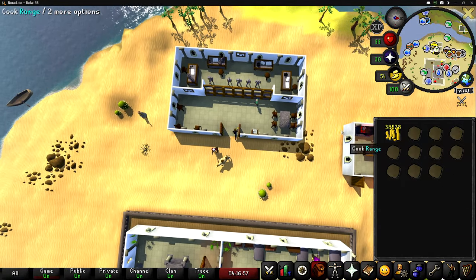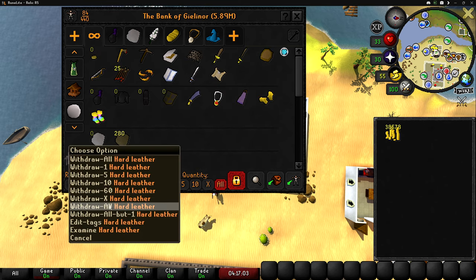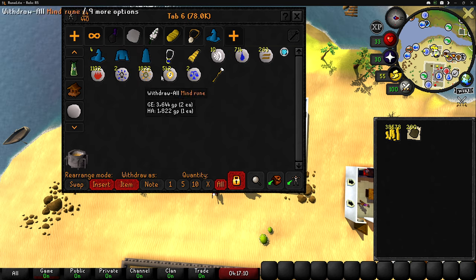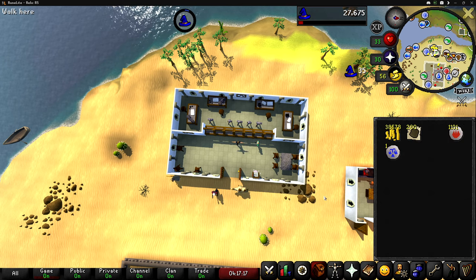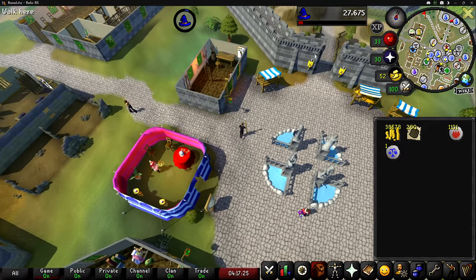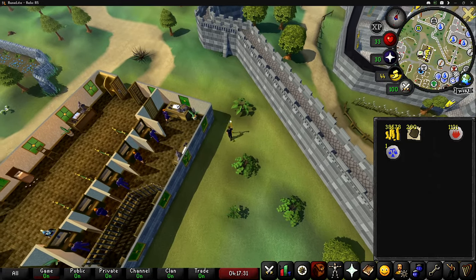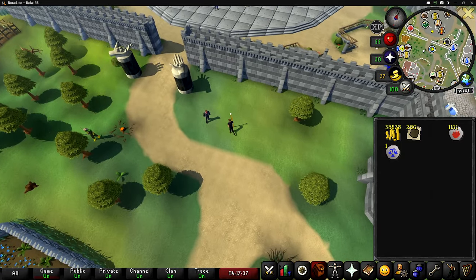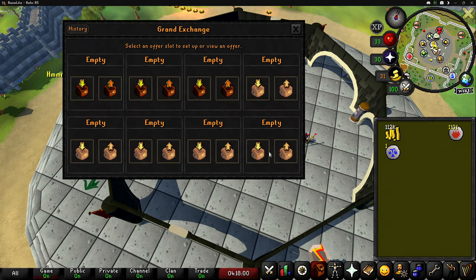Now we're finally able to sell these hard leathers. That change where you need all of these requirements to sell basic items is literally the worst — imagine you're a new player and you go up to a high level player, they tell you to mine clay, you spend hours mining it, but then you can't sell it. That is not fun for new players whatsoever. I get it's a problem with bots, but 20 hours plus 10 quest points — if you're a new player just trying the game and you can't even sell the stuff you just spent hours creating, that is not a fun time for literally anybody. I'm going to throw these in for 265 and they insta-sold for 73k — very nice.